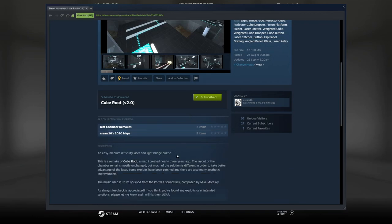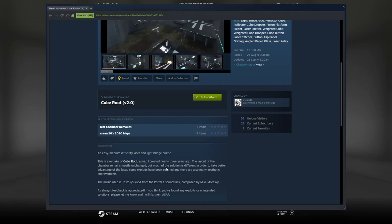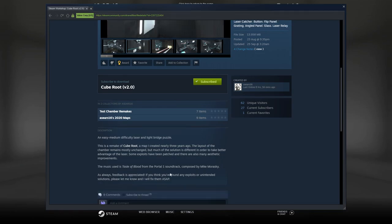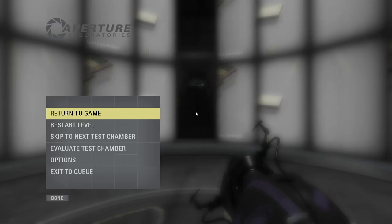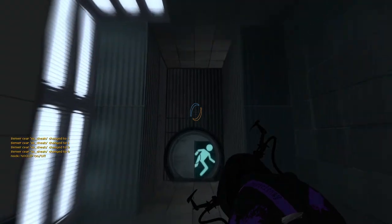So this one is an easy to medium difficulty laser and light bridge puzzle, which is a remake of Cube Root, which was created almost three years ago. The layout of the chamber remains mostly unchanged, but most of the solution is different in order to take better advantage of the laser. Some exploits have been patched, and there are also many aesthetic improvements. Music is from Portal 1, and as always, feedback and comments are appreciated.